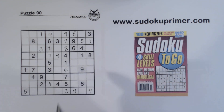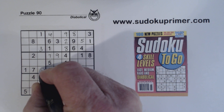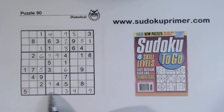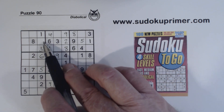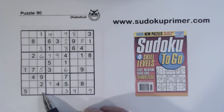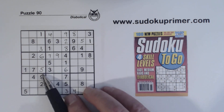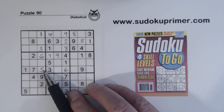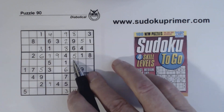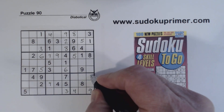Let's fill those in, because we've got a 6 right there. Notice we had to find these 1-6 twins in order to determine that this can't be a 1 right there, to narrow that down to a 7 or 8, and then we had these triplets: 4-7, 4-8, 7-8. That leaves 5 and 6 that we could fill in.